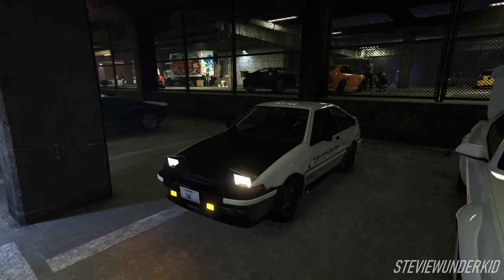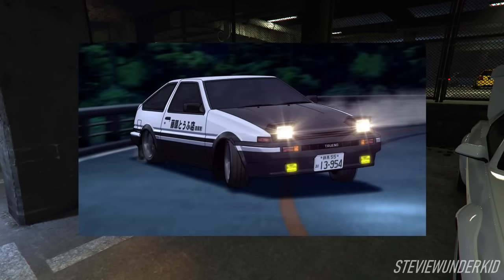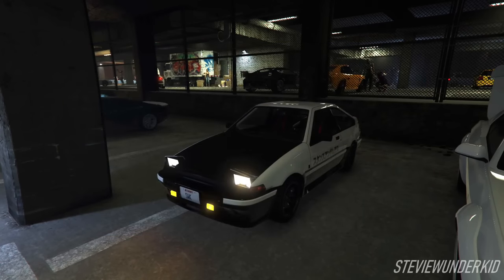Hey everybody, how is it going? My name is Stevie Wonder Kid and welcome back to another GTA 5 car replica build. In this video we're going to be recreating Takumi Fujiwara's Toyota AE86 from the Initial D anime, and to build this car we're going to be using the brand new Karin Futo GTX that was just added today as part of the Los Santos Tuners update.